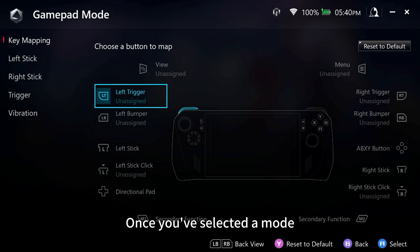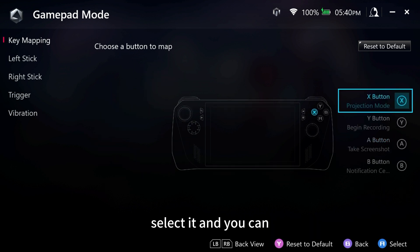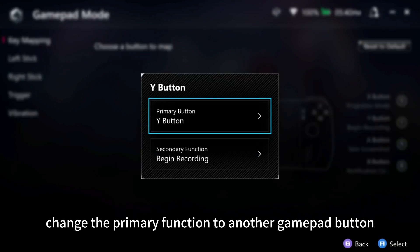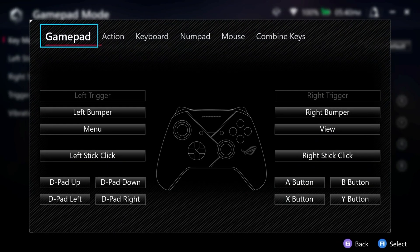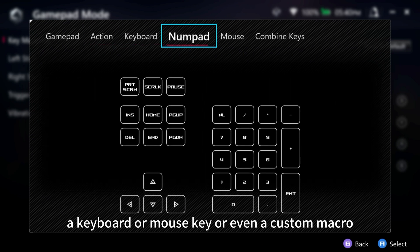Once you've selected a mode, use the control stick or touch screen to choose a button you'd like to remap. Select it, and you can change the primary function to another GamePad button, a Windows action, a keyboard or mouse key, or even a custom macro.